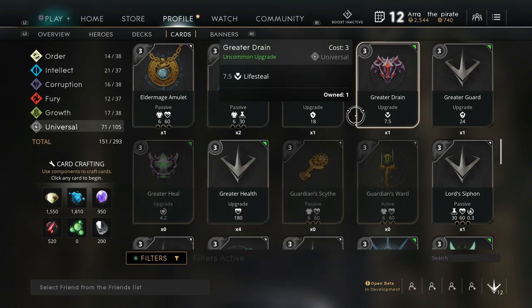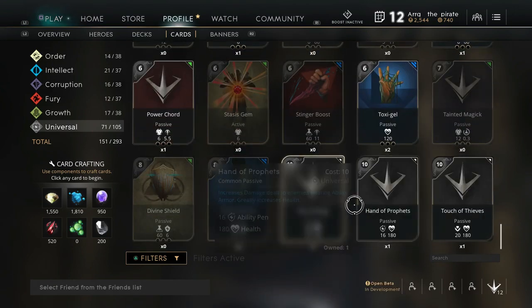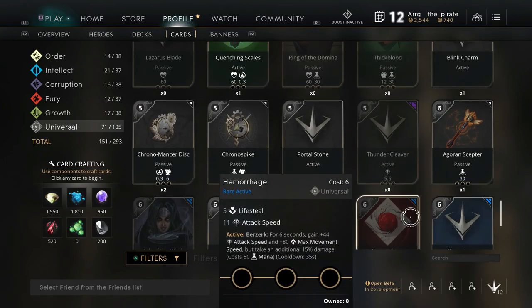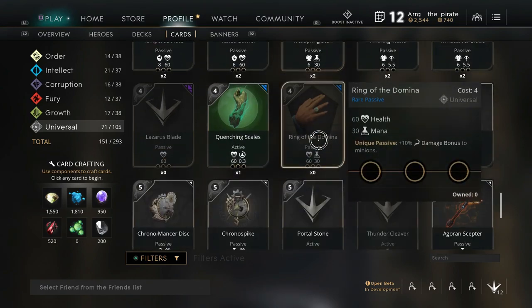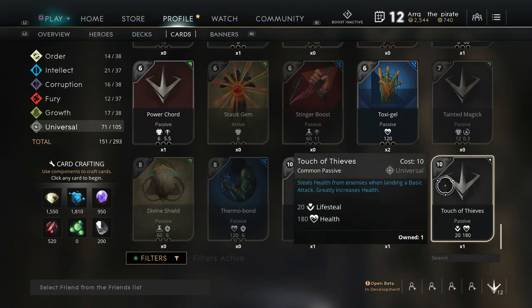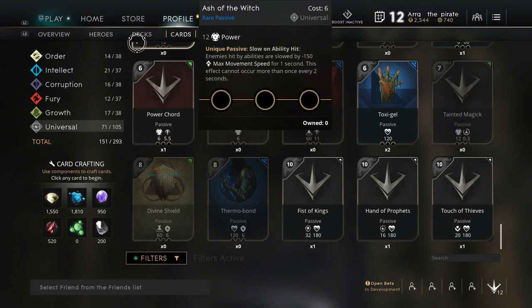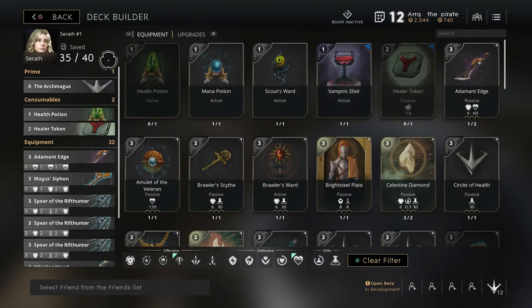The more advanced or specialty cards actually cost quite a bit of materials. So unless you really need that card, I would not waste materials on those smaller cards. Really save them up so you can pick up something like a Teleblink or maybe that Thermobond — some of these really big cards that are just really helpful.